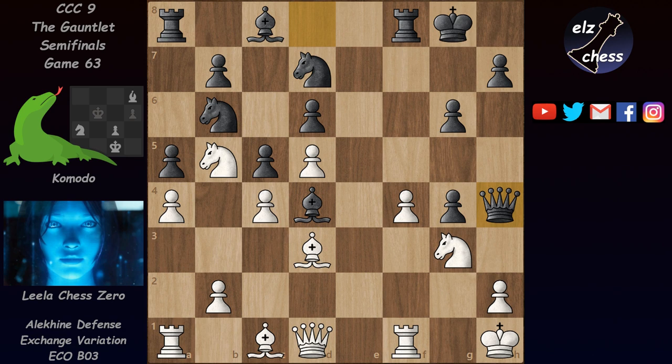Instead of taking the pawn on d6 or the bishop, Lila played rook a2, which is a very good move. She wants to transfer this rook to the kingside to defend, and she's also allowing the pawn to go to b3 and defend the pawns on a4 and c4. That would allow the bishop and rook to do other more important things. These multipurpose moves are pretty cool.